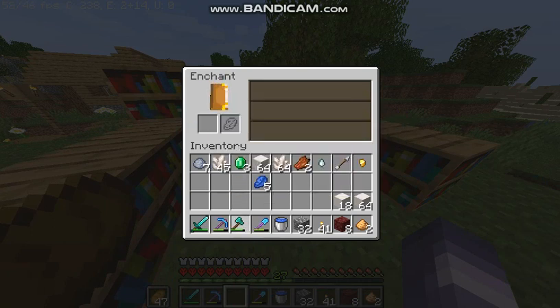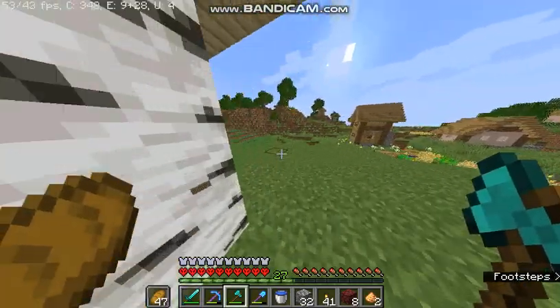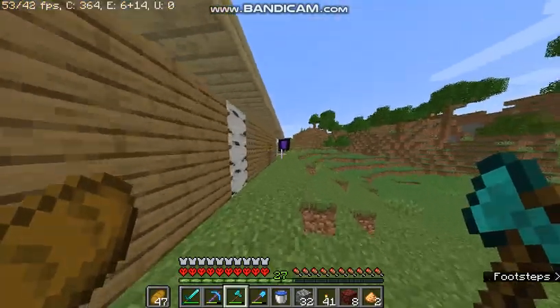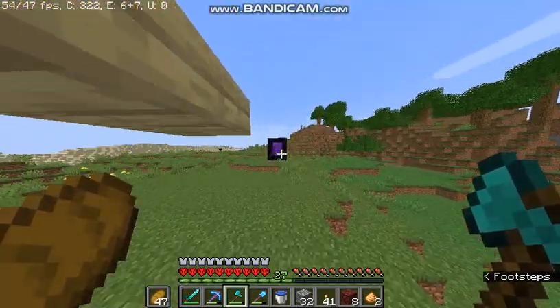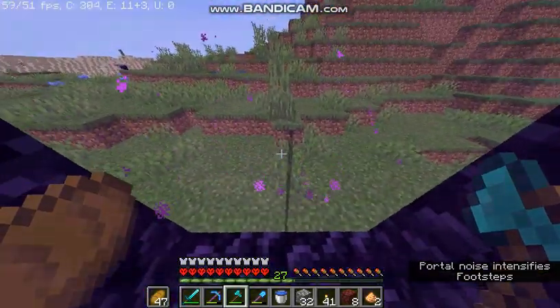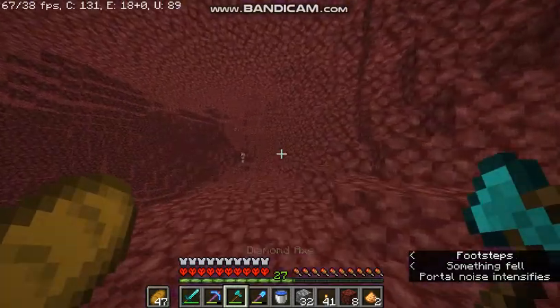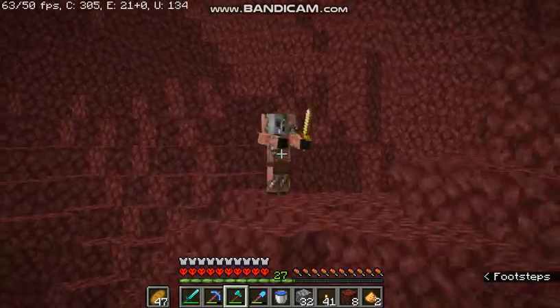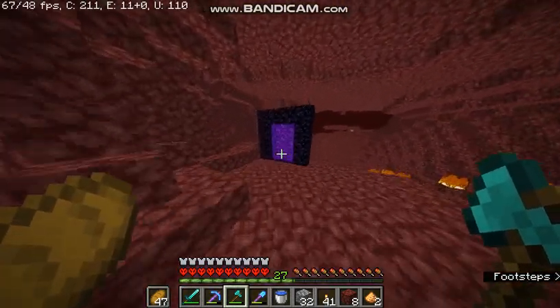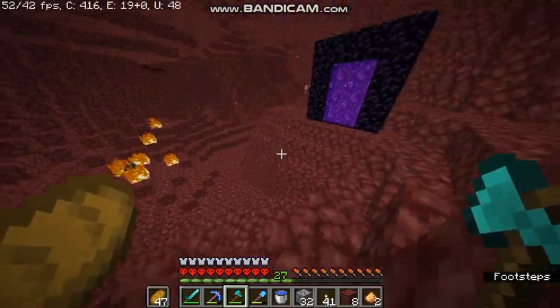Let's see what we can get on our axe — Efficiency 4 and Sharpness. I'll take Sharp 3. I need to check if the piglins are angry first because I'm probably gonna die if they are. They're not angry — okay, that's fine. Let's go back to mining.